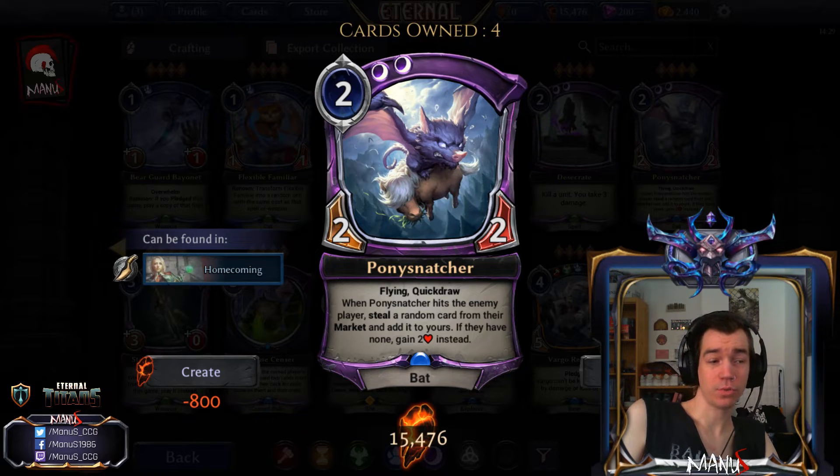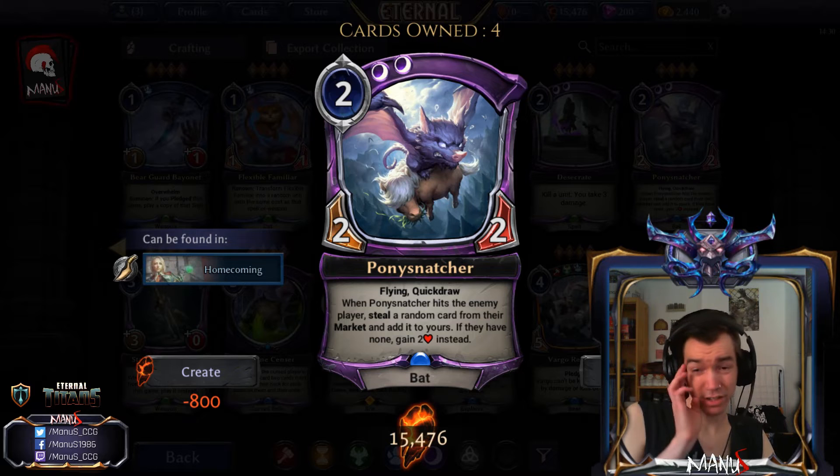If you play this on turn two on the play you get to steal one random card before they even access their market, but if you're on the draw they get to merchant for their most important card before Pony Snatcher has a one-in-five chance to snatch it. The fact that it's a pretty good aggressive two-drop makes up for the ability being situational and high-variance — if you don't want a 2/2 Flying Quickdraw that costs double Shadow, don't put it in your deck.